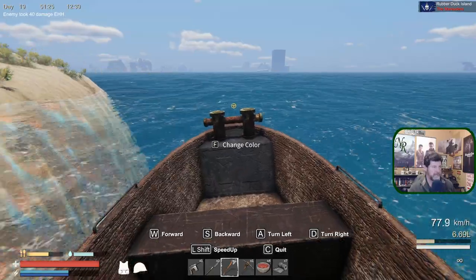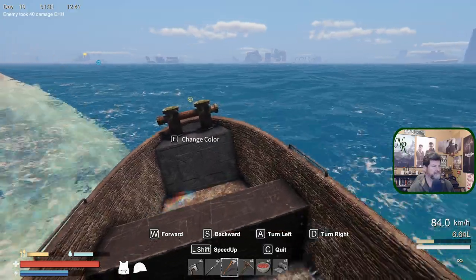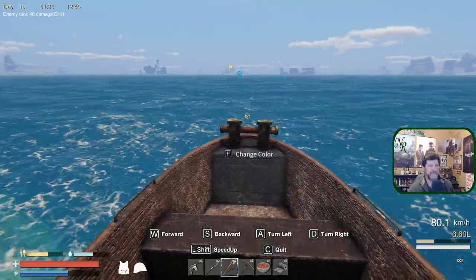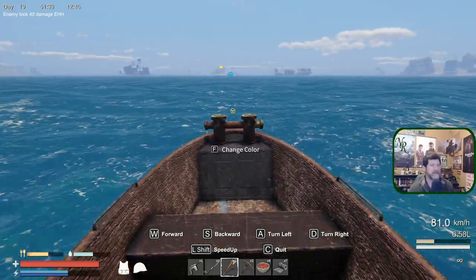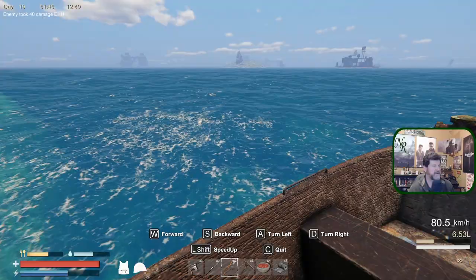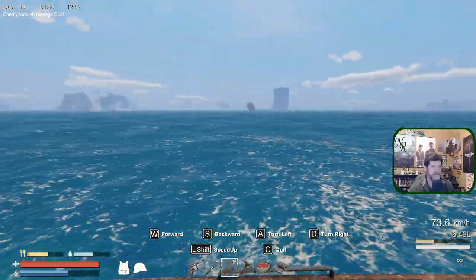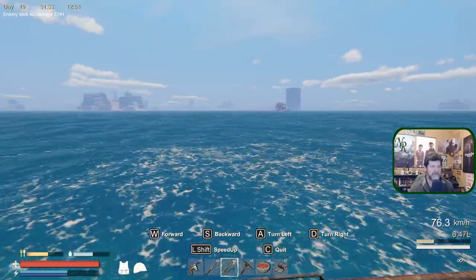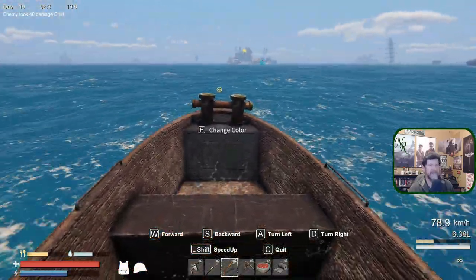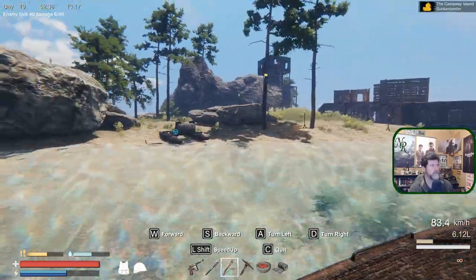Home is back over there. Rubber Duck Island is a newer island — there are only a couple of updates ago they added this and a few other spots. The updates fix things as well as add new content, going through and finding what's annoying people most. Wood used to stack to only 10 instead of 20 — scrap metal stacked to 5 at one point, then 10, then 15.